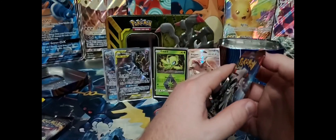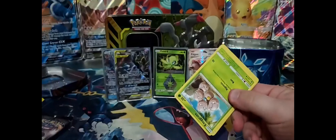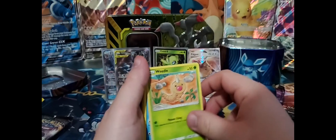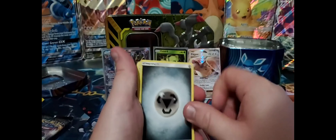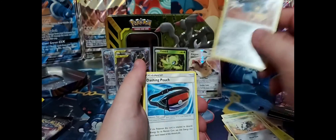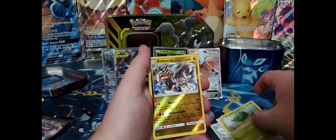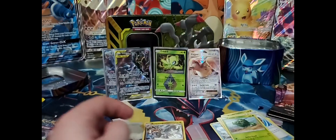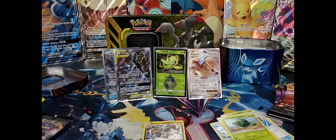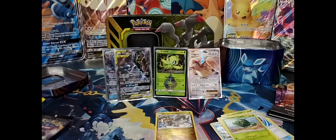Let's get this Crimson Invasion going, shall we? Code card is there. There's a Cubchoo. Energy, Lantern, Meanwhile, Dashing Pouch — shell goes, Karrablast, a Caterpie, a reverse hollow Kommo-o reaching out to the sky, followed by a Bewear that I dropped on the floor. Bewear, you're not a bird, you can't fly away like that! Back in, Bewear — no matter if you're shy, you need to get back up here. Hope that was the Energy Current. There's Bewear.